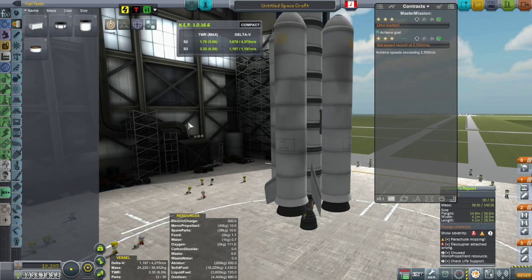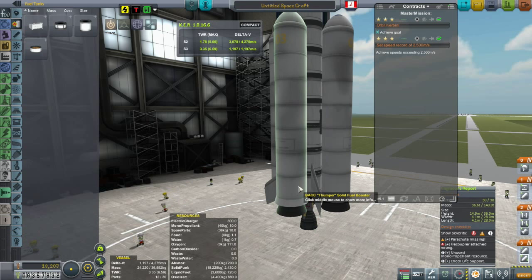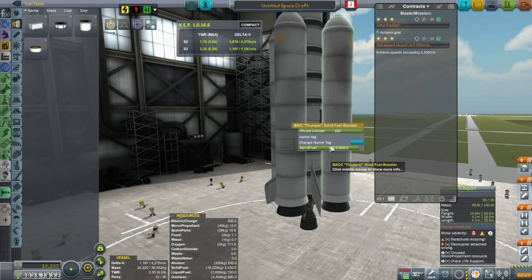If I run out of electricity, I do lose attitude control. But more importantly, with TAC Life Support, if you are without electricity for a period of time — I can't remember exactly what it is, but I'd rather not push it — your little kerbals will freeze to death. I certainly don't want that happening.